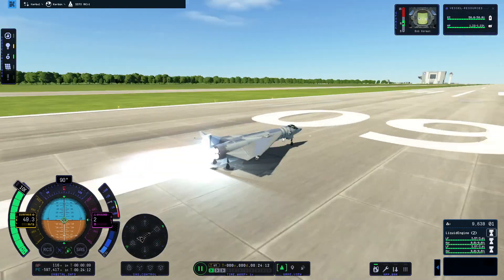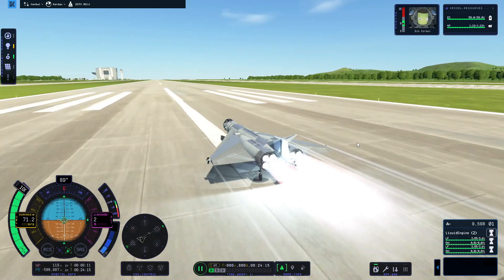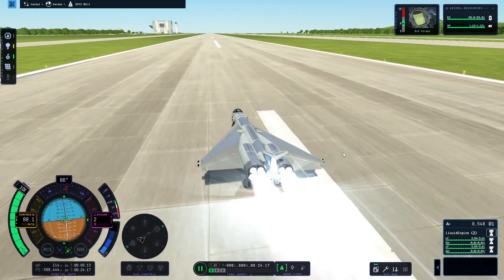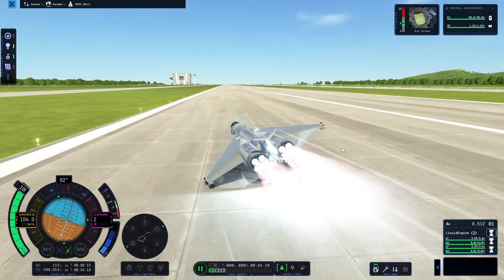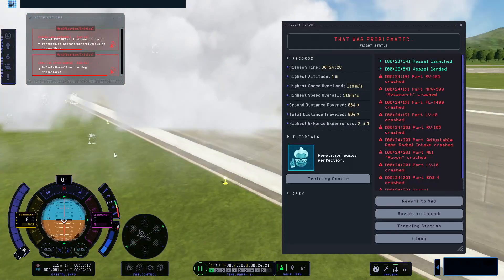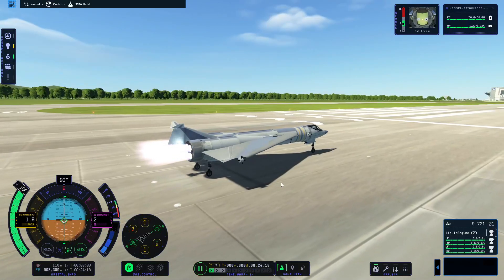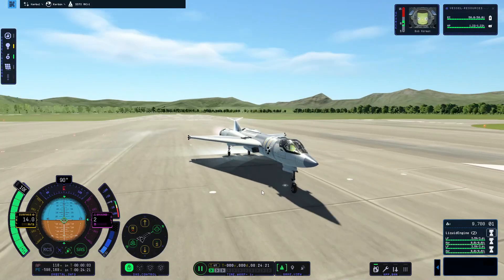Then I remembered that if you have a wheel at the front, you need to adjust the friction control. Otherwise, things happen that look very much like this, which aren't great for the continued success of your mission. But that's fine — that was a simulation. Bob may have died there, but the real Bob is here to fly this one.